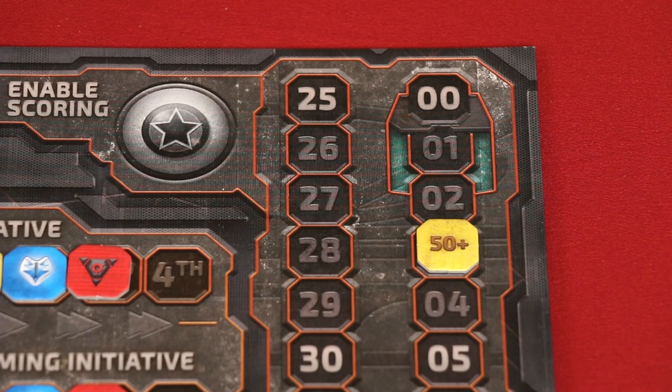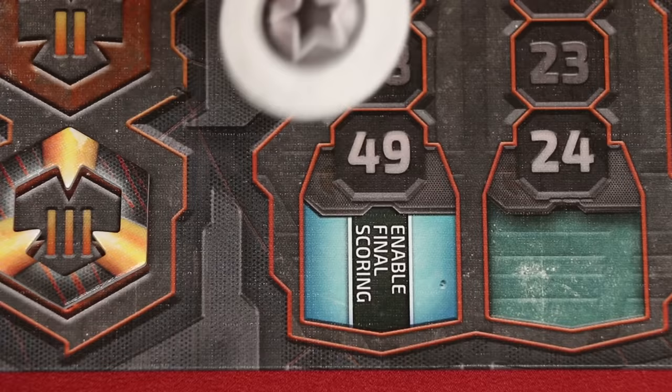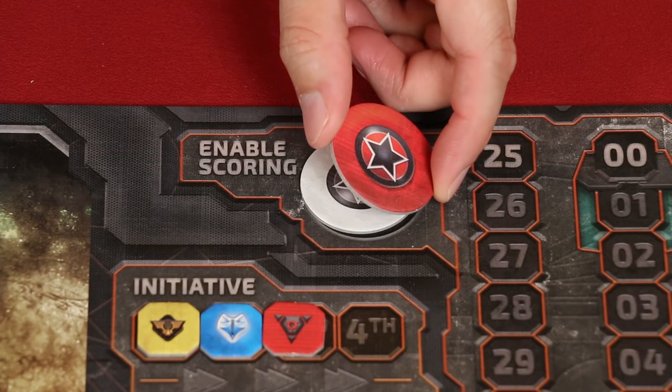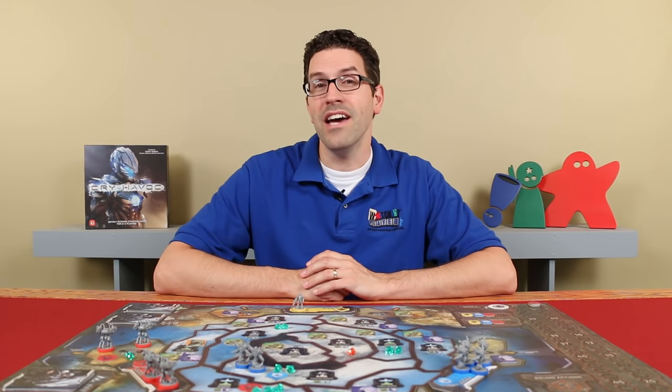This is the end of the round, so return the enable scoring token to its player if one was used, and if the game is not over, begin a new round. If at the start of a round during the events phase the enable final scoring space would be resolved, immediately collect this final scoring token and place it here. Now no individual player can enable scoring, and this will be the final round of the game. At the end of the round during this scoring phase, no one will claim points for the regions they control, but they'll still get one point for every crystal in the regions they control. The player with the most points is then declared the winner. If there's a tie, the tied player who has the most prisoners wins. If there's still a tie, the tied player who went later in the initiative order is the winner.